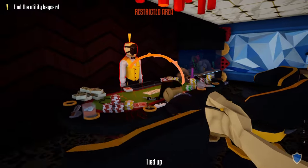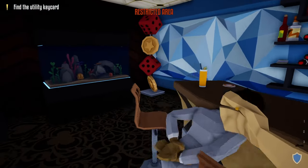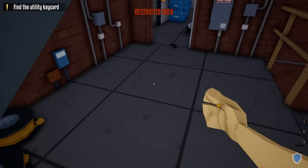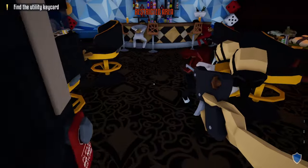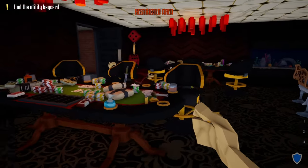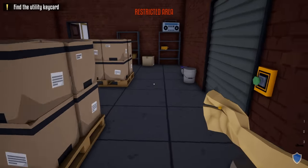Go inside and zip tie all the civilians. After doing so we're going to grab our lockpick and unlock this final door. And just like that we have access to all the loot areas. After doing so we shouldn't have to worry about any guards throughout the rest of the heist — just loot like normal.